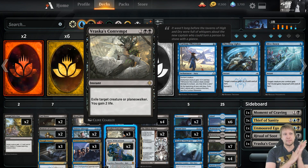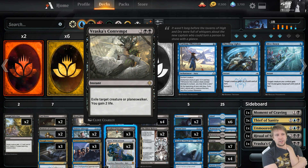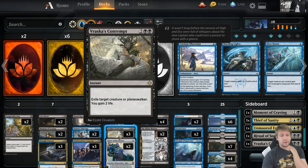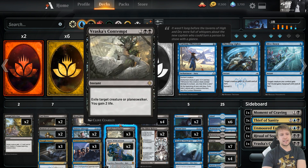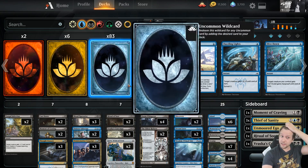For removal we also have Vraska's Contempt — this is the big removal. When the other spells are not enough, this will get it done. It also kills planeswalkers. We have the fourth one in the sideboard because it's really strong if there are legendary creatures we can't kill or planeswalkers. So we can slide those in for matchups where the board clear is not that strong. Decks go either wide or tall, so if they're going tall we can slide out the sweepers and add more Vraska's Contempts, and vice versa.